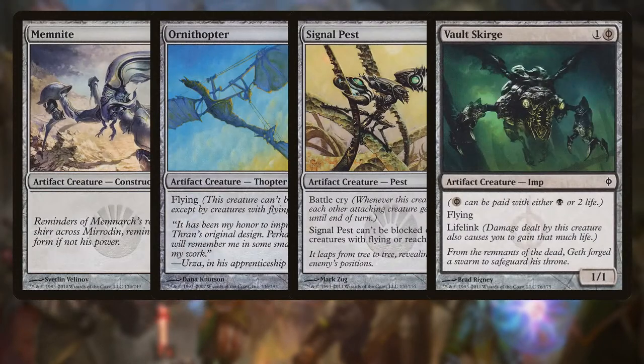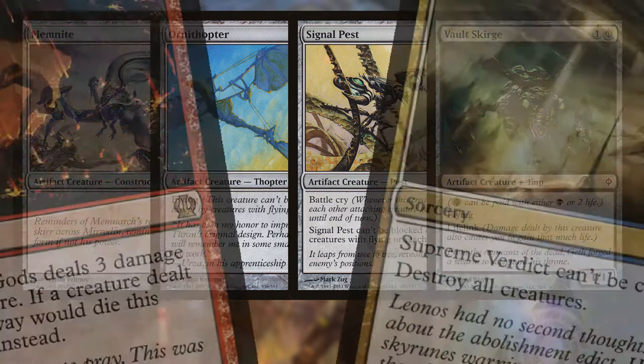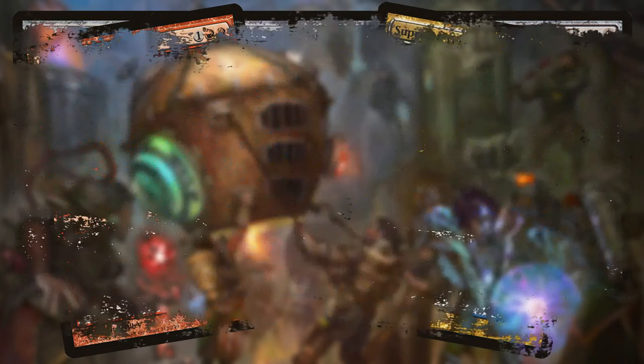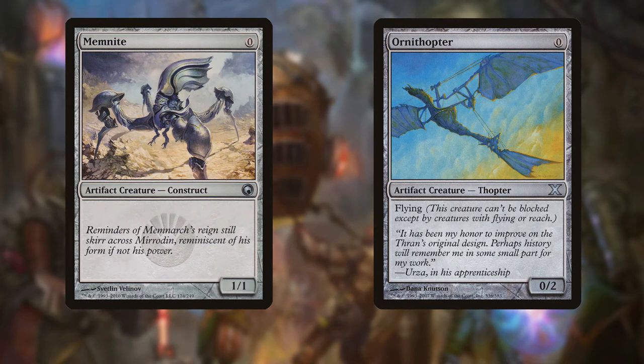Here's the thing with Affinity: it's really, really fast. You're playing Memnites, Ornithopters, Signal Pests, maybe you get a Cranial Plating or a Steel Overseer — you put out all of these artifacts super, super quick, and Affinity can win games in like three turns sometimes. But here's the problem: if your opponent can control the board effectively, especially with board sweepers, you get into a position where your board is empty, your hand is empty, and you're in topdeck mode — and your top decks with Affinity are terrible. When you're drawing Ornithopters and Memnites to get back in the game, you just lose. Affinity is really, really bad in topdeck mode, and it finds itself there all the time.